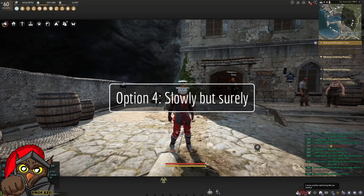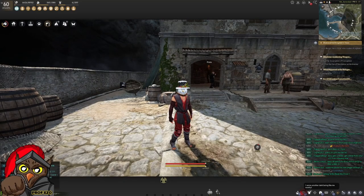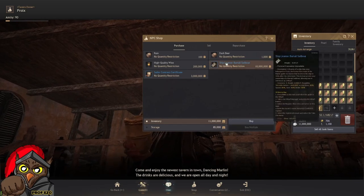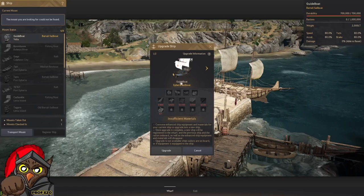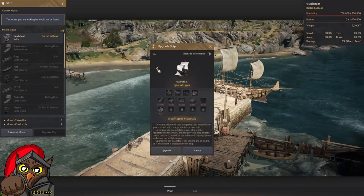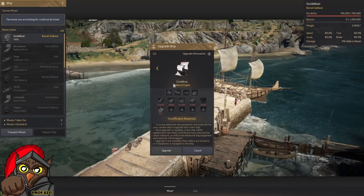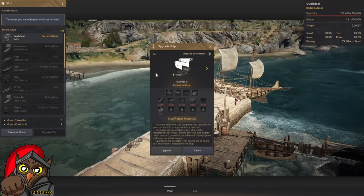The fourth method — which I recommend for newer players who enjoy crafting — is to go to Velia and find the NPC called Crocs, and buy a ship license Bartali sailboat. After registering that Bartali sailboat in the wharf, go to upgrade ships and it will show you the materials needed for the frigate or the sailboat. For beginners I recommend going to the sailboat, because the frigate takes longer and has zero weight advantage for bartering. If you want to do sea PvP, go for the frigate; if you want to barter and eventually get the Advance for weight, go to the sailboat.